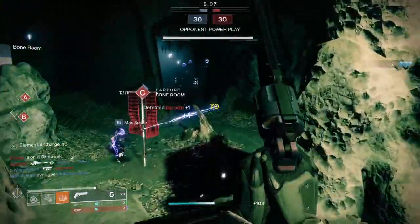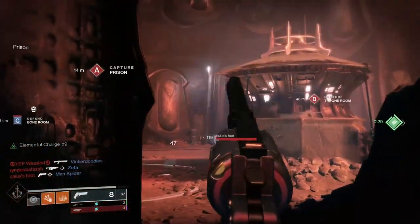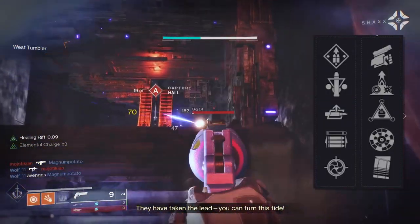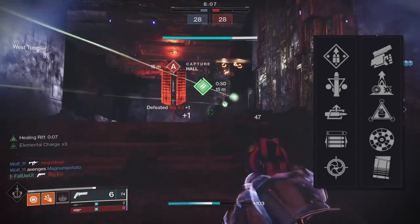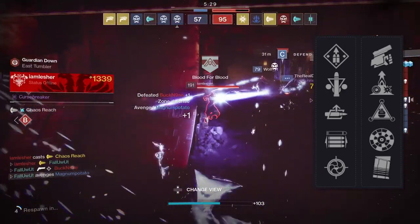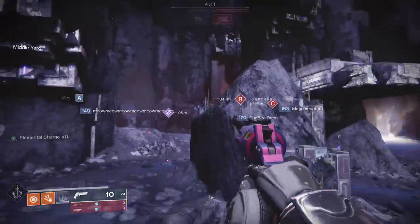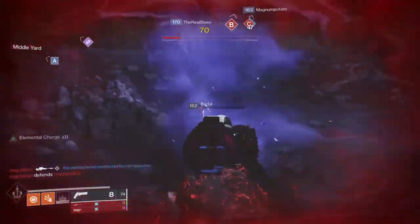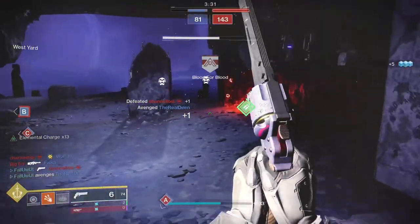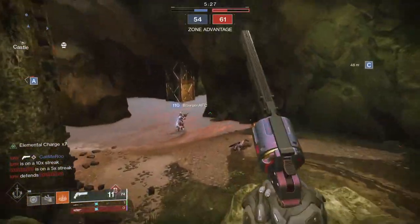With 120 RPM hand cannons now much harder to use effectively, 140 RPM hand cannons have been all too eager to rise up and reclaim their rightful throne. Dire Promise brings a lot to the table — five perks in each of the final two columns, meaning your odds of getting a good roll are way better than something like the Bottom Dollar. Good perks like Overflow, Snapshot, Opening Shot, Swashbuckler, Rangefinder, Under Pressure, even Elemental Capacitor. It's got a base range of 45 and a base aim assist of 87. Legendary weapons can also take advantage of the Icarus weapon mod, something a lot of exotics can only dream about.